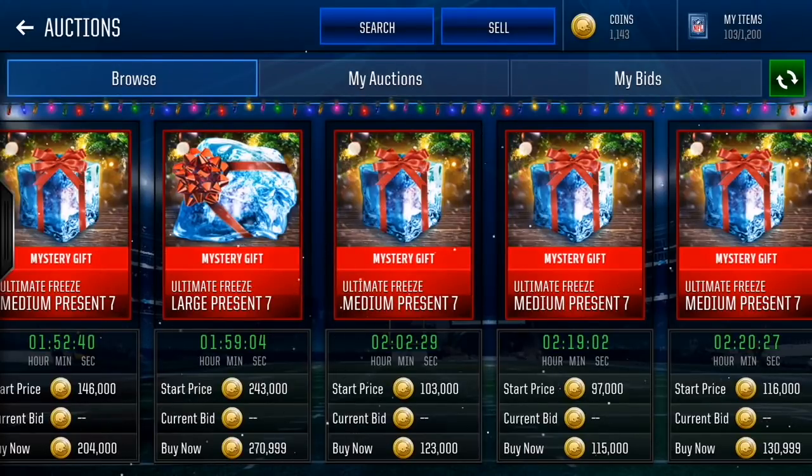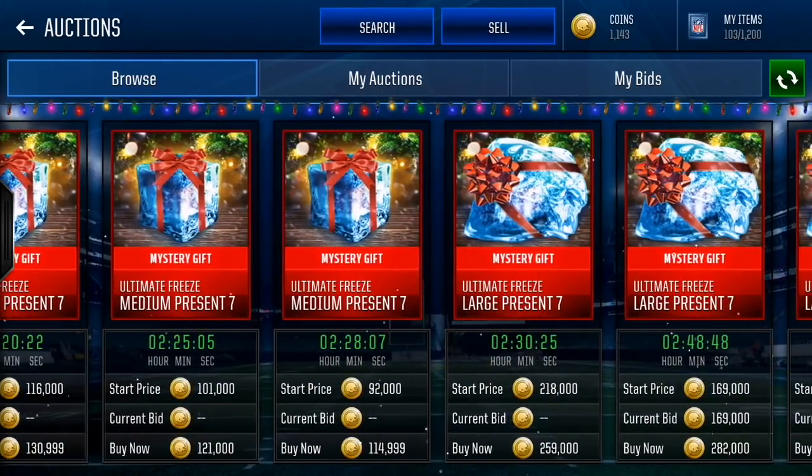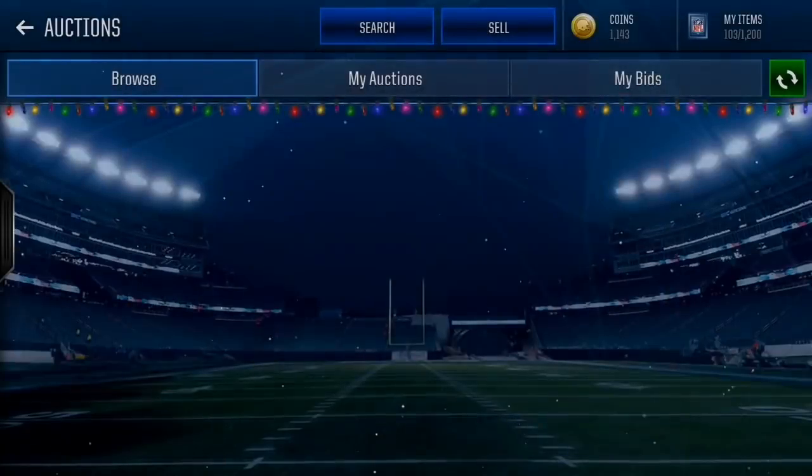You want to move on — 7, 8, 9, 10, 11, 12 — do everything in one round. By wasting your time typing 'large present 7,' that kills time for all the other presents. Because there's also small present, medium present, and large present for number 8.